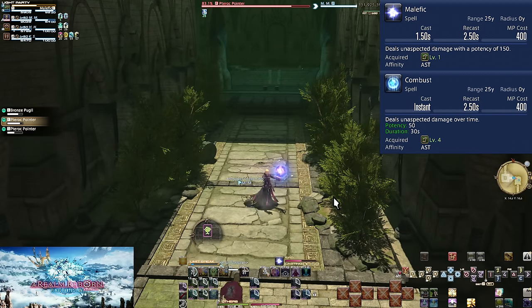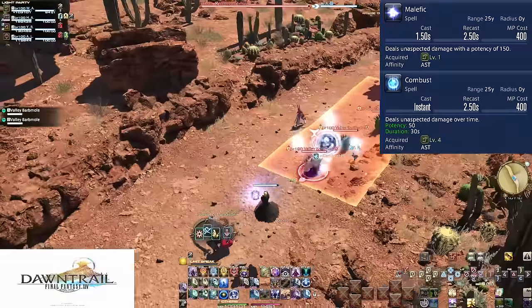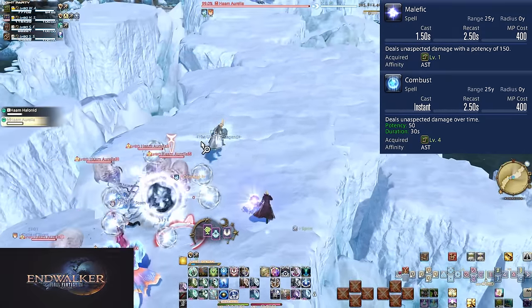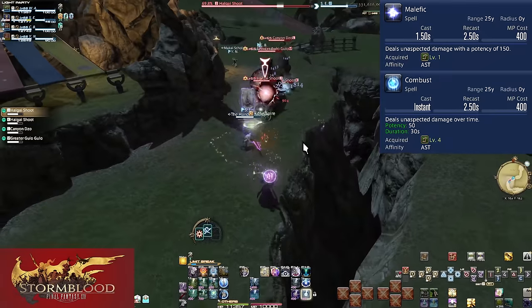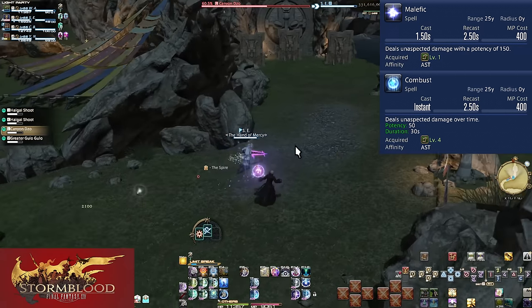If an enemy is going to live for more than 9 seconds, Combust is outright stronger than a single Malefic. At higher levels, enemies will live for that and far longer. Mid-pull with trash mobs while the tank is running, feel free to pop Combust on enemies. This will slowly weaken them as you run, since you otherwise can't normally run and cast. It's better than doing nothing otherwise. This is especially effective the more enemies the tank pulls. Be sure to swap to Malefic if an enemy already has Combust on it.